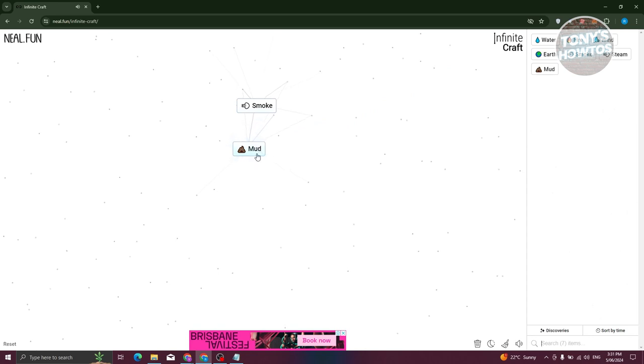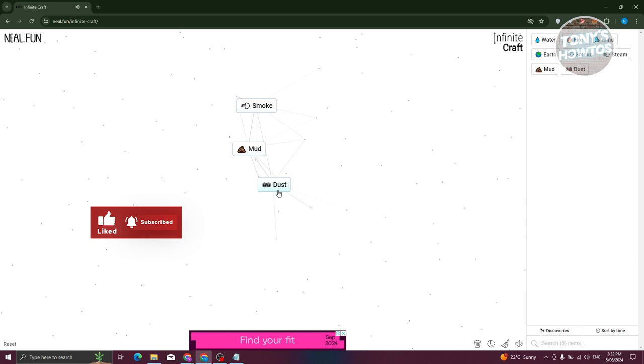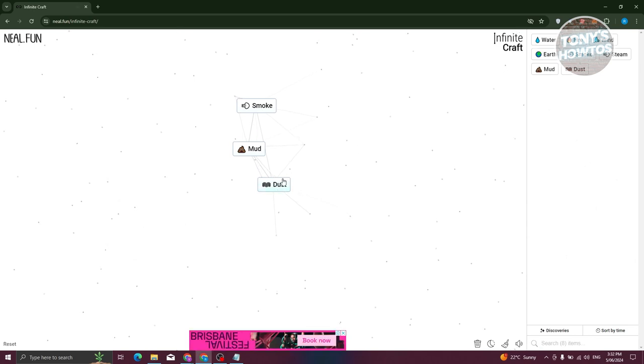Now you need to get Earth and Steam, combine them, and you should get Mud. From here, combine Wind and Earth and you should get Dust.